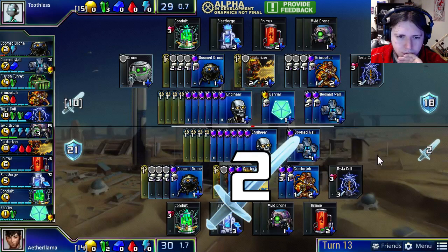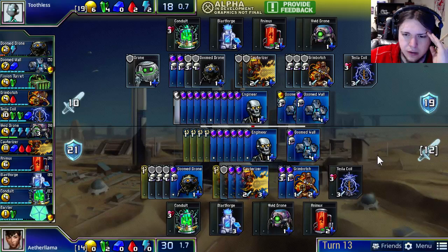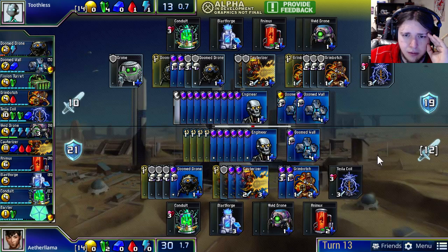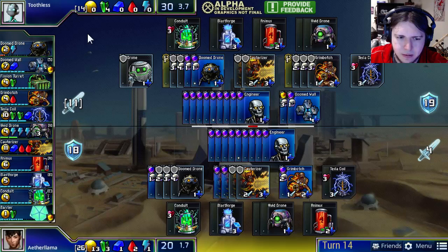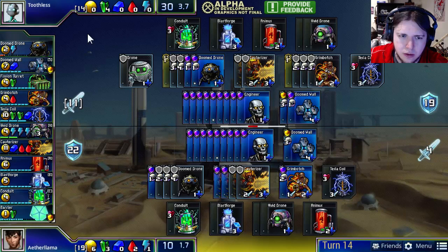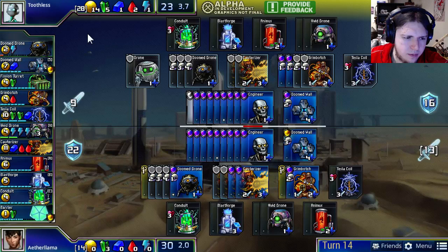Aether Llama now has two Cauterizers sitting on permanent defensive duty. He could get a Tesla Coil to rejuvenate them, but instead he's going for another Cauterizer. I wonder if getting a Tesla Coil was actually playable — the problem with a second Tesla Coil is that in the long run it's really hard to sustain. But I lost one of my own games to a second Tesla Coil — it just provided so much pressure. Aether Llama goes for the fourth Cauterizer. In order to attack with another one, he'd actually need to build two more Tesla Coils, and I don't think he's going to be able to do that.